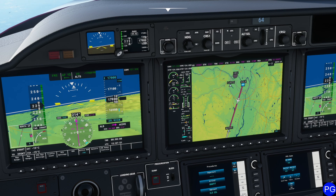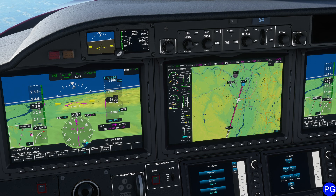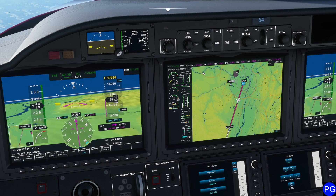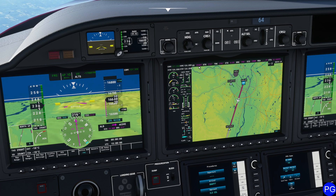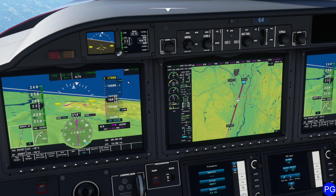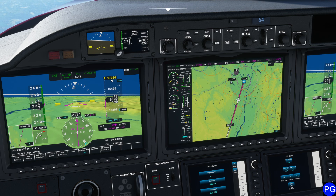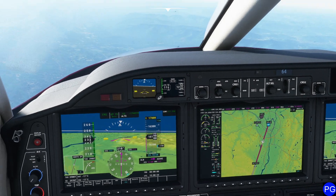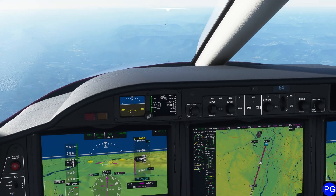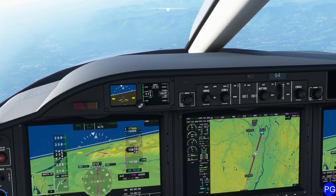The next thing — and you absolutely have to do this — is you want to make sure you reduce your power, because you want to keep your speed about the same during the entire descent. I recommend people use flight level change, but that requires skill. So we keep our vertical speed set to maintain about 295 knots ground speed. Note this is flashing because I never specified a bottom altitude of 10,000 feet — you'll need to press the altitude button so it locks at 10,000 feet.